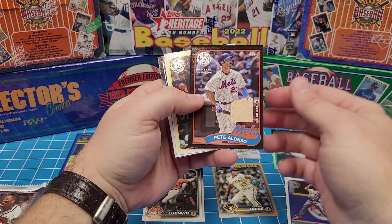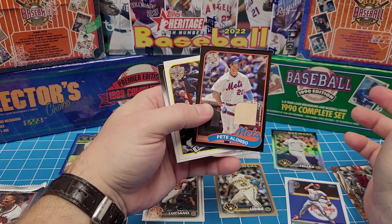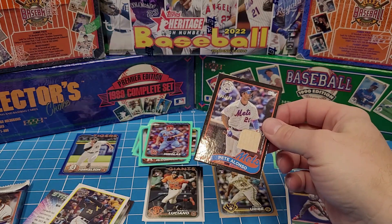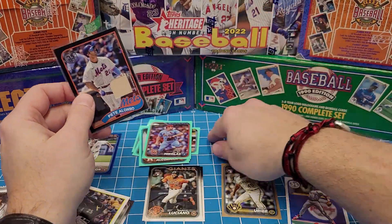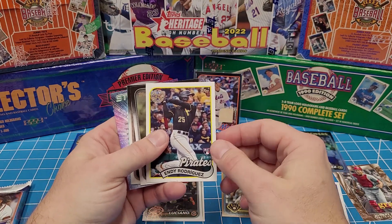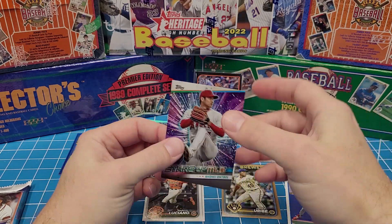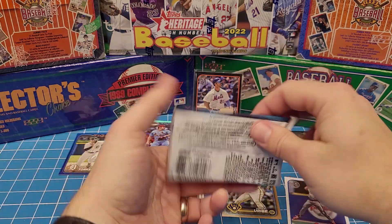Are you kidding me?! Pete Alonzo game-used bat, numbered to 199! Wow, that is awesome — I gotta sleeve that! I don't have my sleeves ready. Then we have N.D. Rodriguez with rookie card '89 Topps. Kyle Freeland, and our aqua is Andrew Vaughn. And then we have a Shohei Ohtani stars of the MLB. Last pack — wow, I'd say I'm pretty happy with this box.